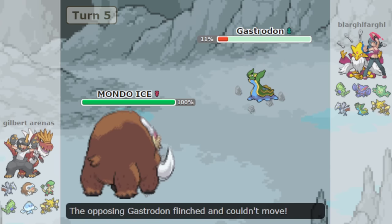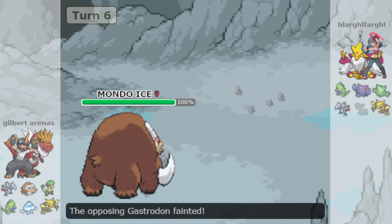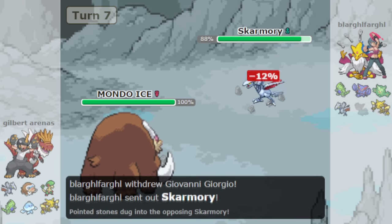So much so that one of the best team archetypes in the entire format is a team that has four Pokémon immune to Spikes — Gliscor, Skarmory, Alakazam, and Reuniclus, the latter two by means of the ability Magic Guard.